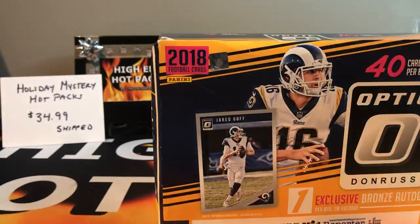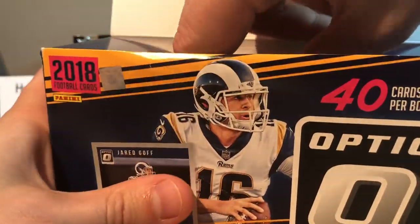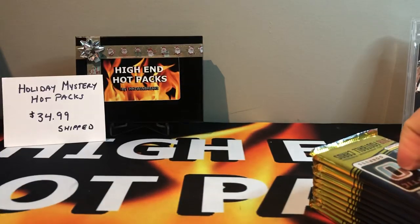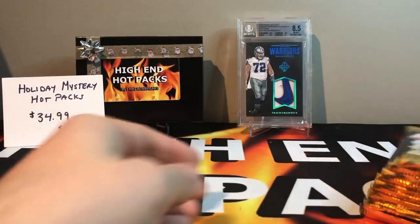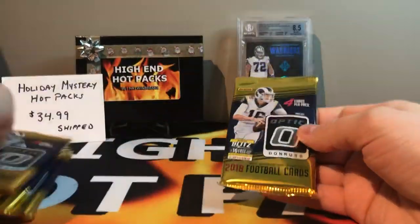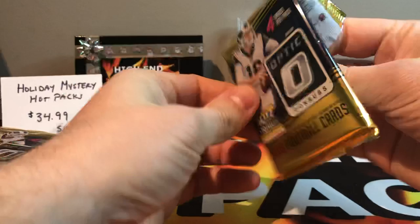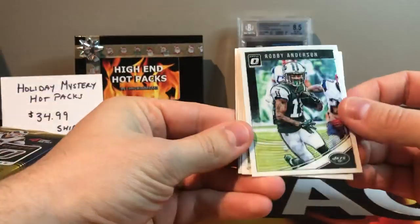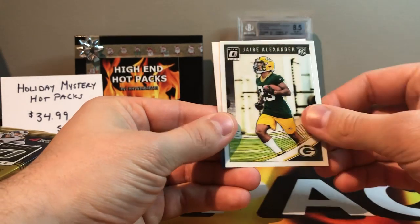Let's start with one — maybe I'll open all three. There's 40 cards per box and one exclusive bronze auto, 10 packs, four cards per pack. Let's see if we get lucky. Good class — Baker Mayfield, Lamar Jackson, Josh Allen, Sam Darnold — definitely a QB class. Wish me luck! First pack: Robbie Anderson, Alex Collins, Matt Stafford, and rookie Jaire Alexander.